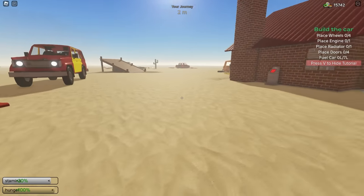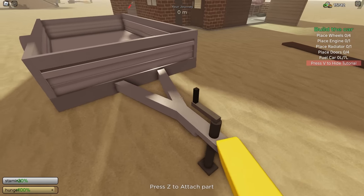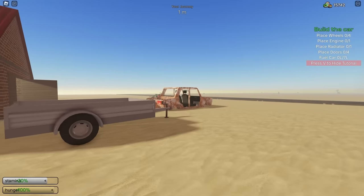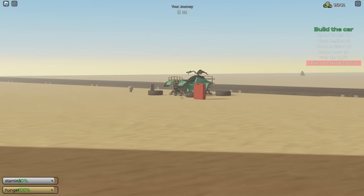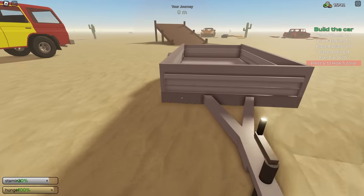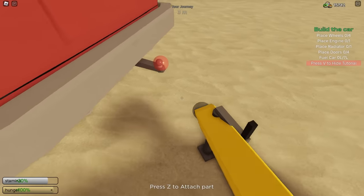First off, we're just building a car. You can use any car because we're mainly just using the trailer. You can use absolutely any car — it does not matter at all. You can use this car, the van, or any of these cars. You just can't use the ATV because the ATV doesn't have a hook on the back where you can attach the trailer. But other than that, any car works.